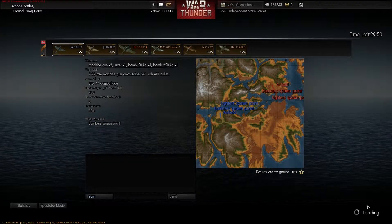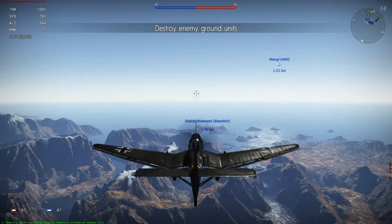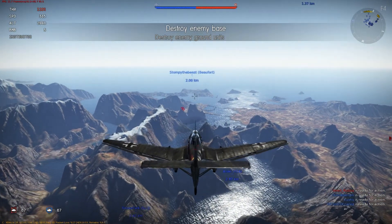In this game mode right now, the idea — I kind of talked over that guy — is you have to destroy all enemy ground targets before they destroy yours. There are two classes: you have your fighters and your bombers. Bombers, of course, destroy ground targets; your fighters take out enemies and protect you.